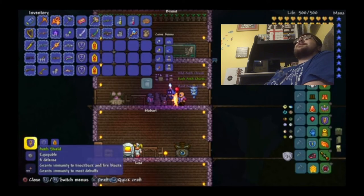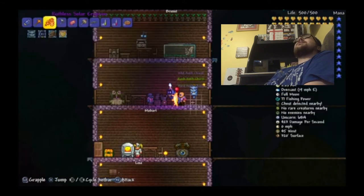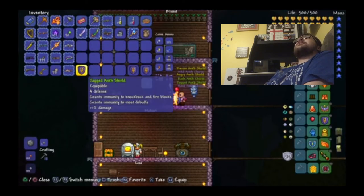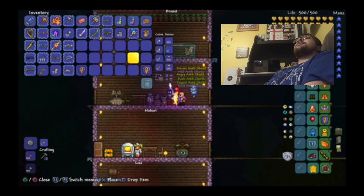Finally, the last thing to do is make the Ankh Shield, which gives immunity to so many debuffs, knockback, and fire blocks. We've got Merza's Precise Ankh Shield, Shinobi's Angry Ankh Shield, and Vibes' Jagged Ankh Shield. We definitely need to reforge some of these — Vibes got Armored, which is way better with extra defense. Merza also got Armored. And Shinobi got Lucky.